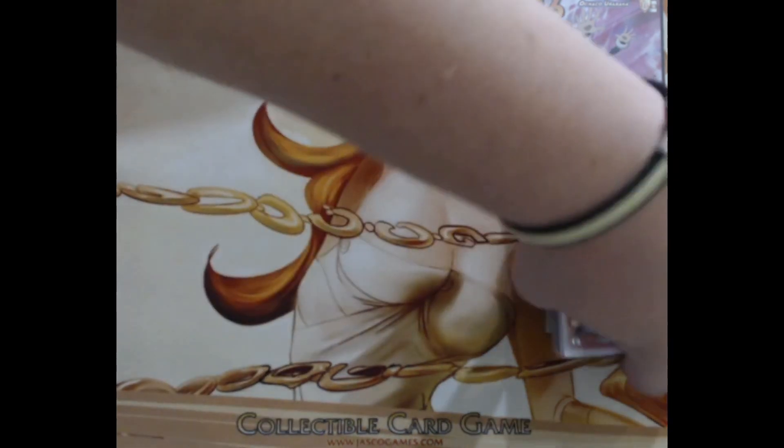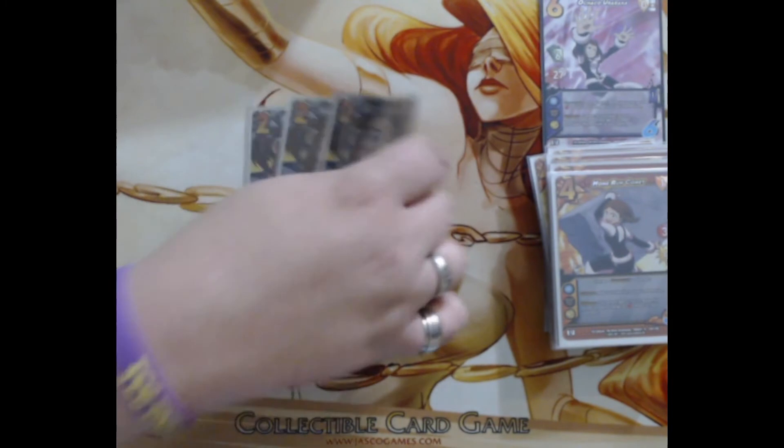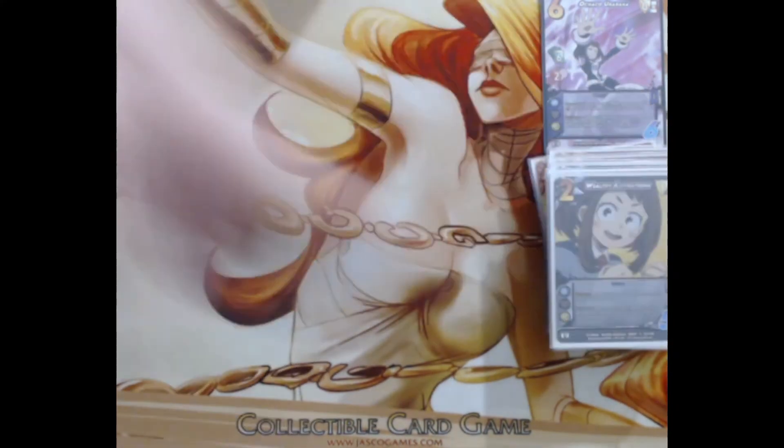Now we're on to foundations. We're playing three Wealthy Aspirations. We're mainly playing this for the ability: flip after your cards add to your momentum, add another card from the top of your deck — just builds our momentum and gets us to the kill turn faster. It has a one low block, which is super good. It is unique, but we're trying to flip it so that doesn't matter, and having one low block means we don't mind keeping it in hand to block with.